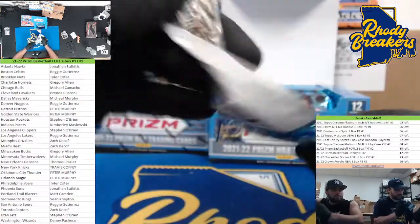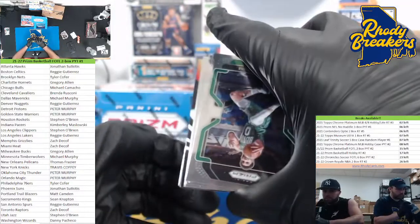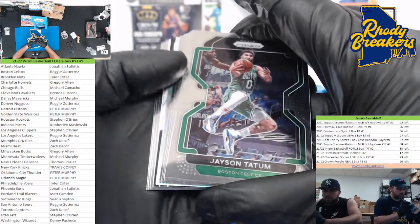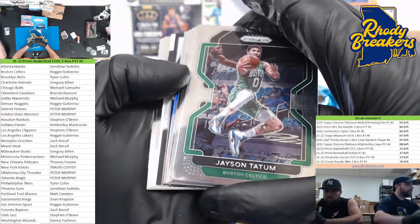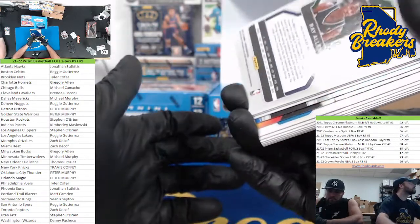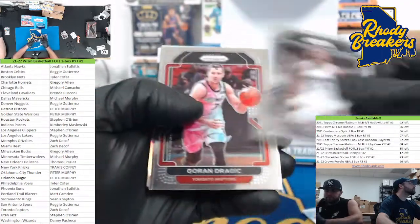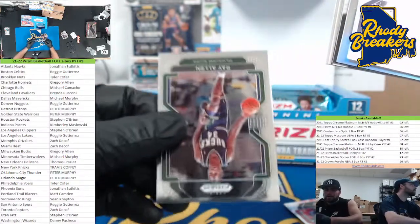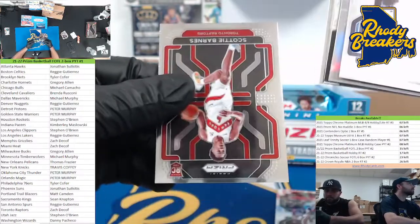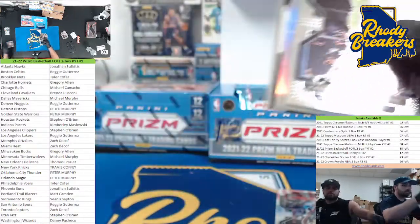Doug McDermott — is that a prismatic silver? Which I just said, oh that'd be sick if they made those. I think so. And we have a silver auto — good luck! Rudy Gay, Ray Allen on the Bucks, Scotty Barnes base — there you go. Deco with a nice start.